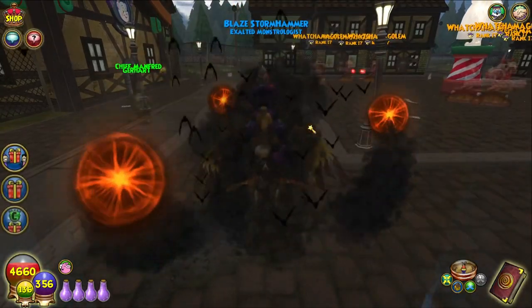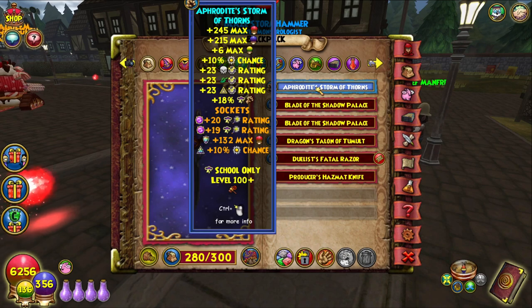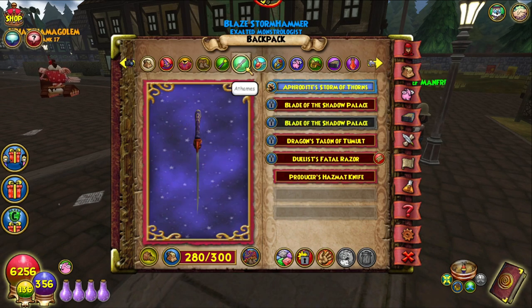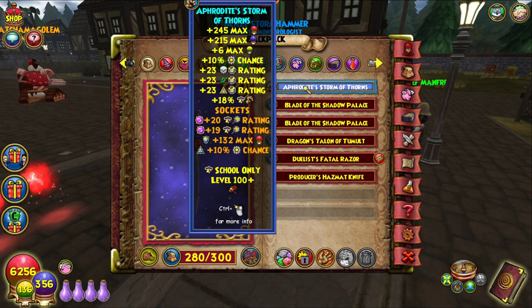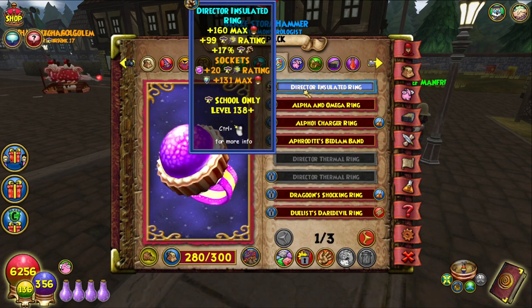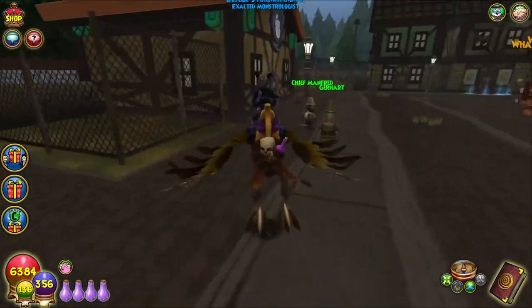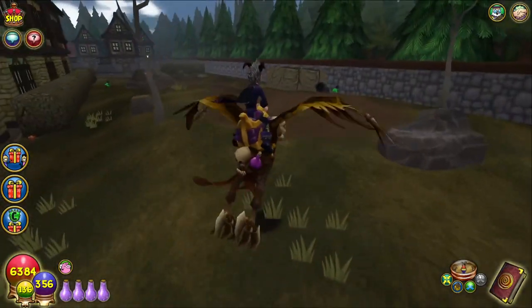If you do that enough times you will get stuff like this - you will get plus 20 storm crit jewels, plus 19 as well. You can also get 130 plus health jewels - I have a 132 socketed there. I replaced those jewels - I added a 26 flat resist and then a plus 132 health. If I got another plus 20 crit I would remove the 19 and put the other 20, but I haven't gotten it because it's rare. I would say it took me hundreds of runs - maybe around 500 runs to get all of that. It just takes a long time.